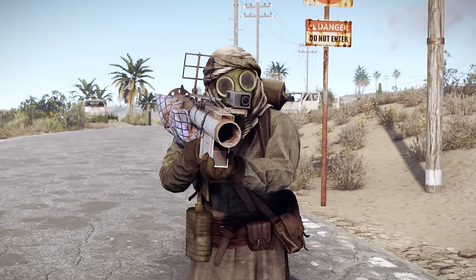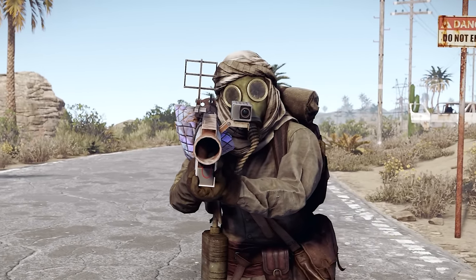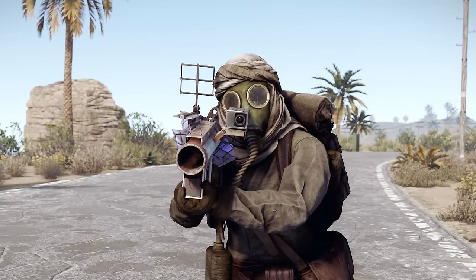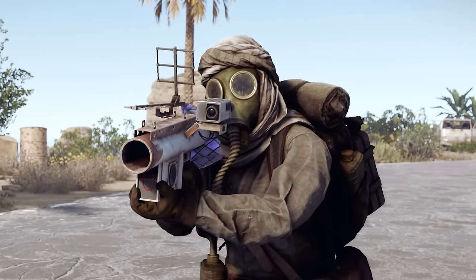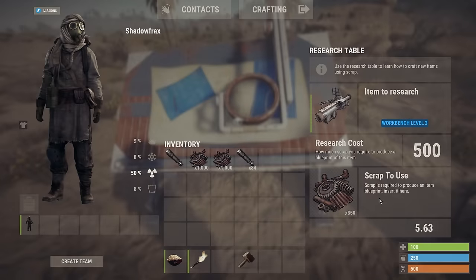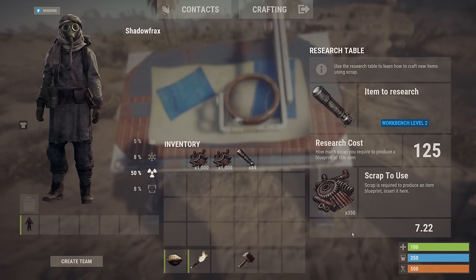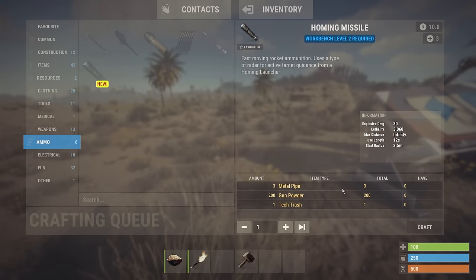The bright sparks at Facepunch have added a homing missile launcher to the staging branch now. Please note, although we never change, it is certainly subject to change, so don't take anything here as final. It and its ammo are workbench level 2 items — here they are on the tech tree plus unlock costs, here are the research costs for both, and here are the crafting requirements for both.